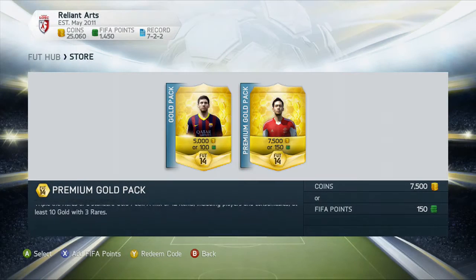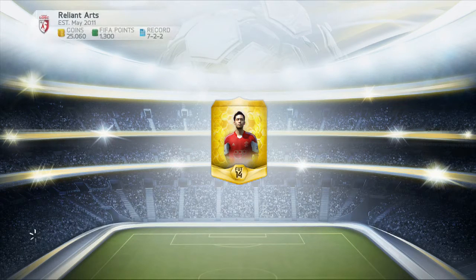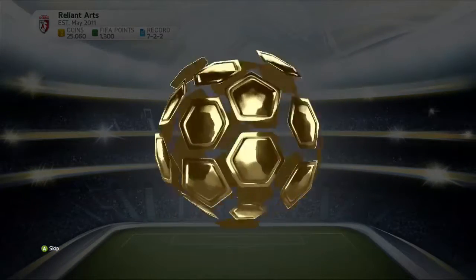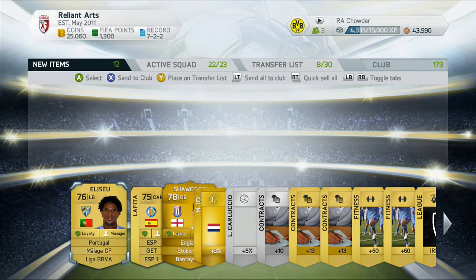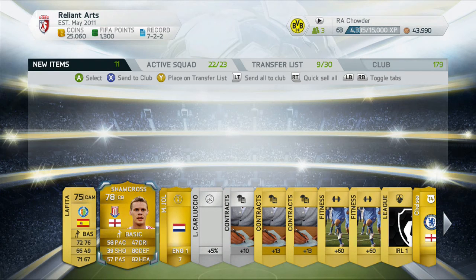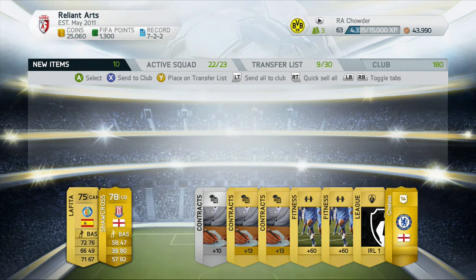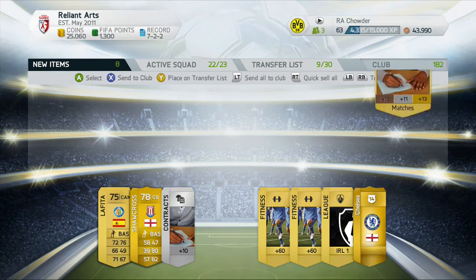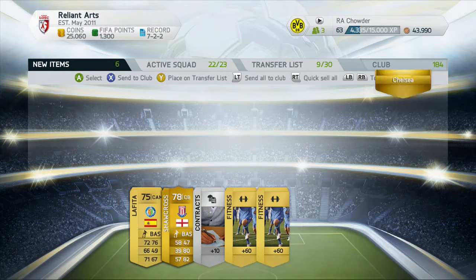Next pack — by the way guys, what's the best card you've gotten in packs? Me, the first packs I opened, I got Balotelli and Nani. Then the next packs I got Marchetti and other players that don't really go for a lot, but still a decent coin amount. In this pack we have an 89-pace League IBBA left back — I'll send him to the transfer pile, he looks like he might go for something. Then we have Shawcross — don't really think he goes for much. Keep the contracts, keep the Chelsea badge.